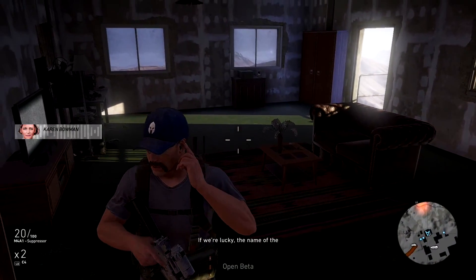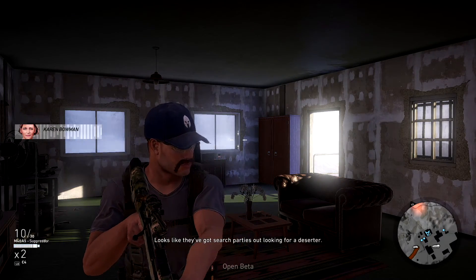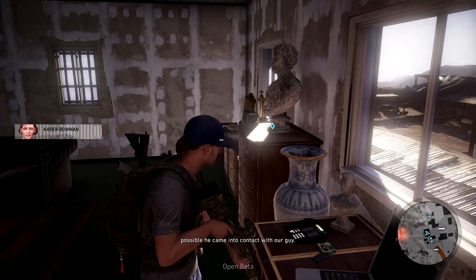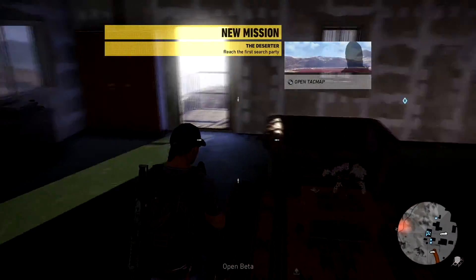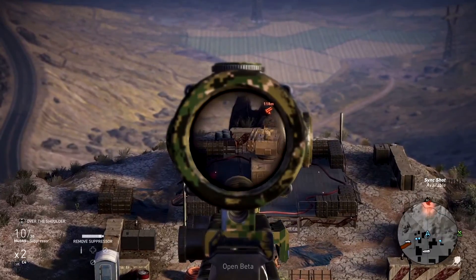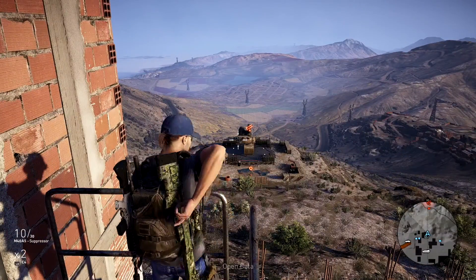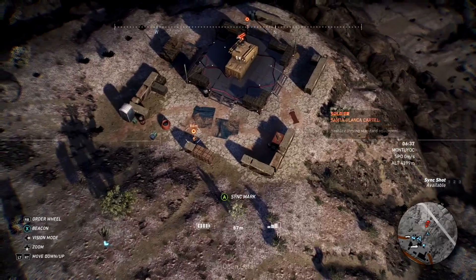Interesting. There's nothing in here that points to their top guy. There is something interesting though — looks like they've got search parties out looking for a deserter. One of their new recruits ran off a few days back, they think he might still be in the area. If he was in the training program for any length of time it's possible he came into contact with our guy. You think this deserter can give us an ID? Only one way to find out. So that's our next mission — the deserter. Reach the first search party. That is the SAM site he was talking about. This has been a quick mission as we just blasted our way in with the APC — kind of easy and it didn't take very long.